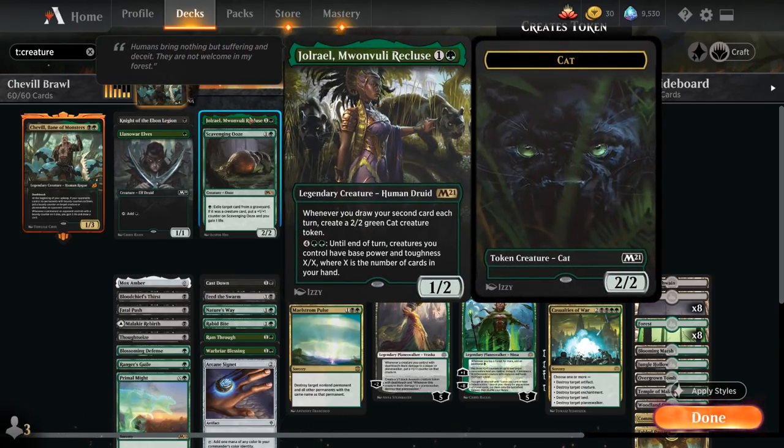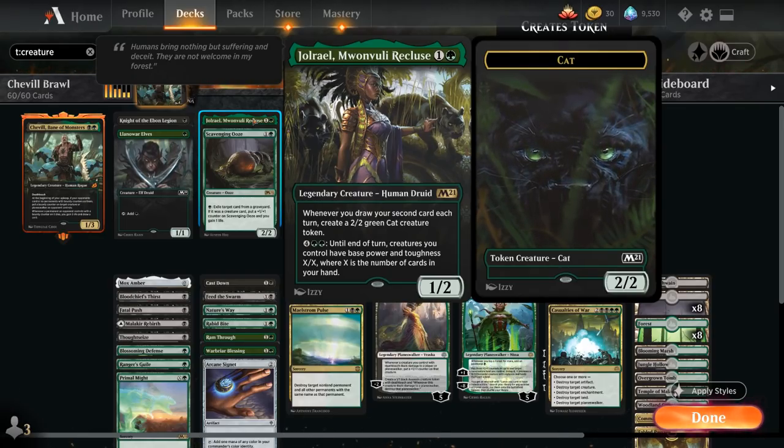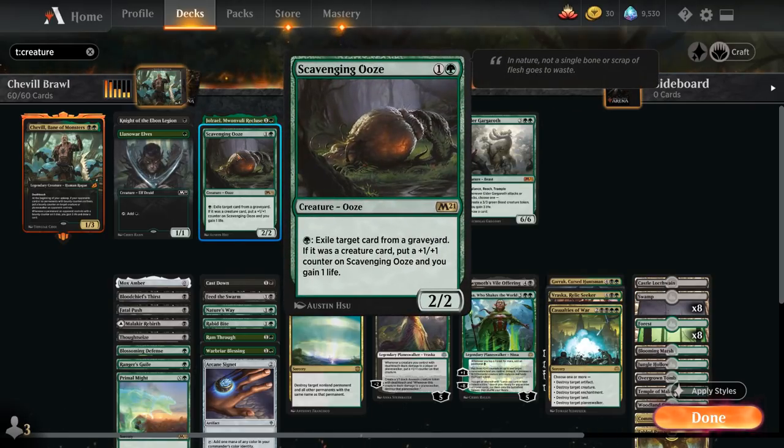Jolryl also plays nicely if we draw cards with Shovel's bounties, as we get to make a 2/2 cat token whenever we draw our second card each turn. And Scavenging Ooze is on cleanup duty, exiling all those creatures that we killed with Shovel.